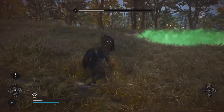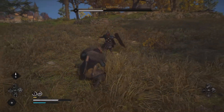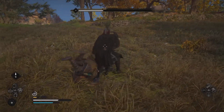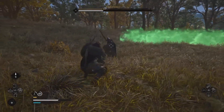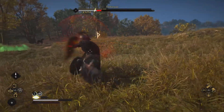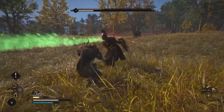Always try to have some adrenaline stored up so whenever she tries to heal herself, you can have a specialty attack ready to go. A good skill to have is the perfect dodge.